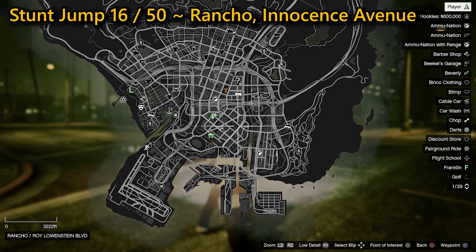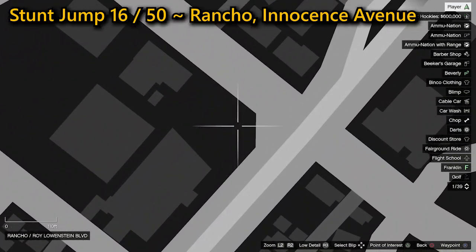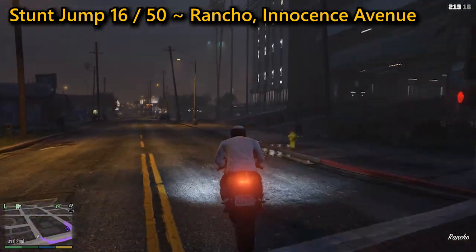You can find the 16th stunt jump in Rancho on Innocence Avenue. You need to go to the top of the multi-story car park where you're going to find a ramp. Jump off the ramp without landing on a car below to complete the jump.